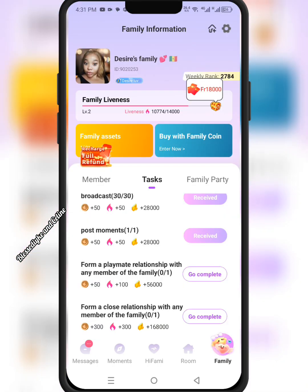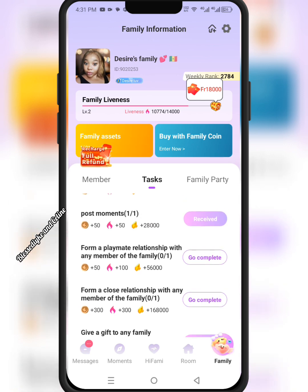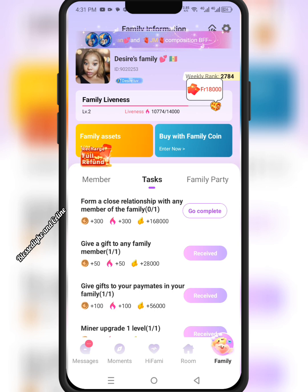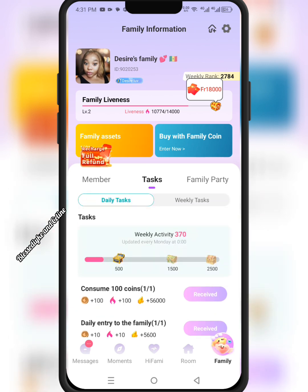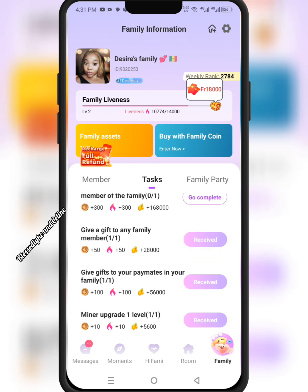Once you come to your family, tap moments. It will take you to the moments side and you post anything of your choice — video, picture, write-up, anything. Then 'form a family relationship with any member of the family' — nobody has done this with me today. 'Give a gift to any family member' — I've done that. 'Give gifts to your playmates and family' — done. 'Mine upgrade one level' — done. That's how to perform your tasks.